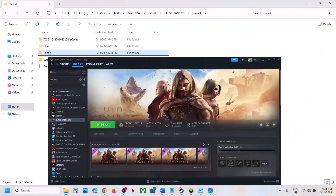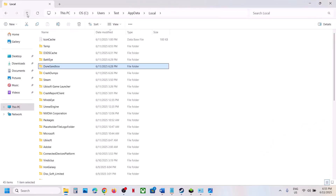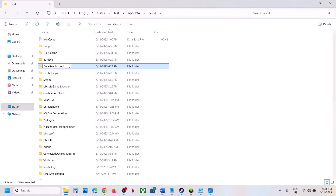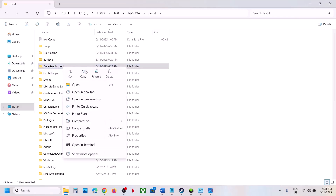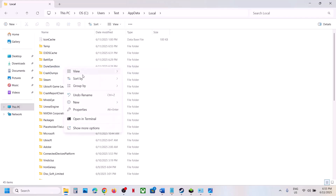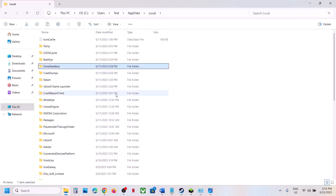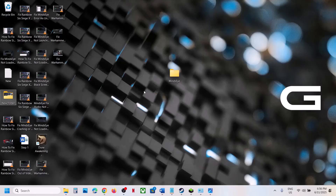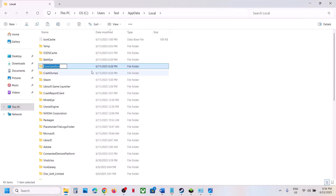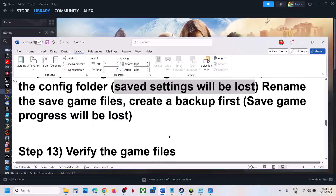Right-click the Config folder, delete it, and launch the game to check. If that doesn't work, rename the complete game folder. Go to that location, find the game folder, right-click, and rename it with '.old'. Create a backup first — copy it to the desktop, don't delete it. Then rename it and launch the game to check.